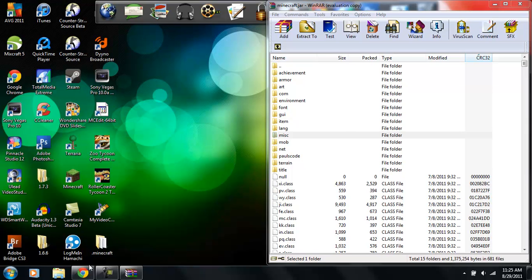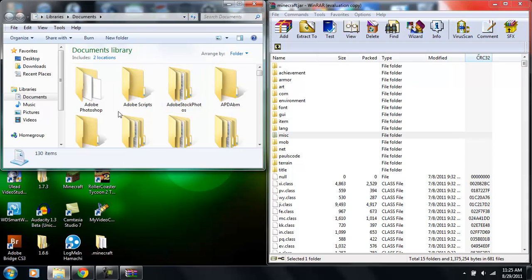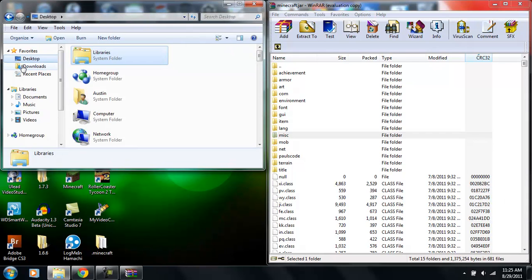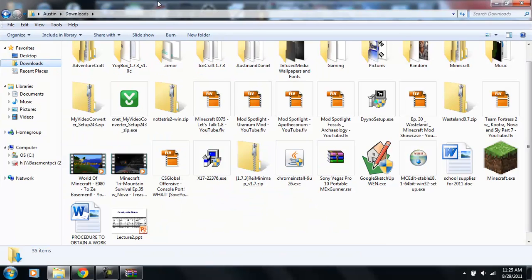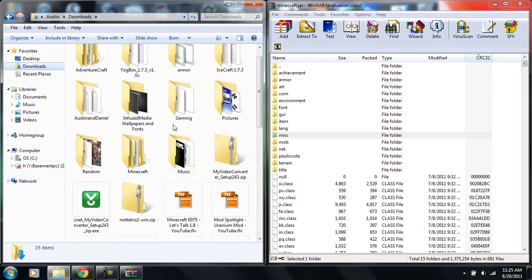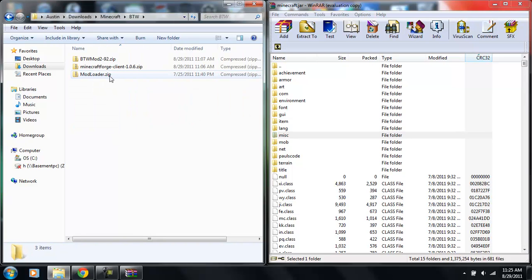Then go to wherever you downloaded your files. You're going to need three different things: Minecraft Forge, ModLoader, and then the mod itself. What you're going to do is install ModLoader first.